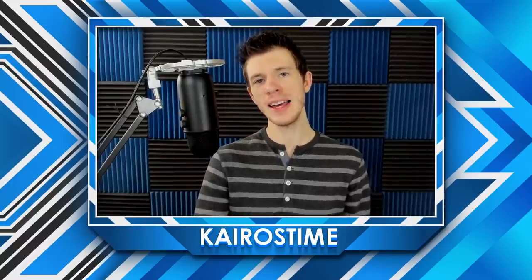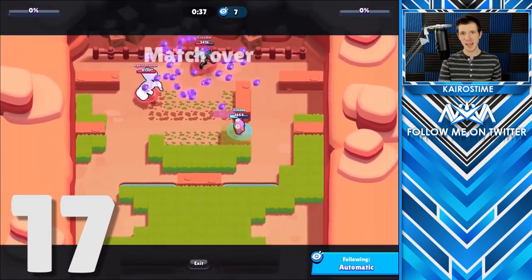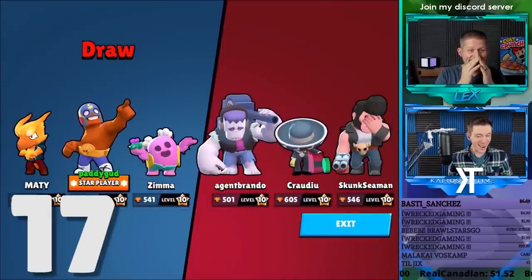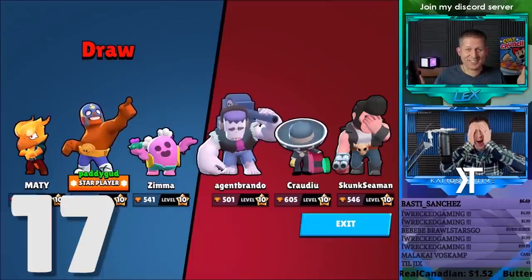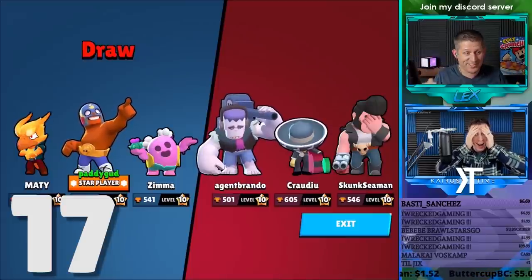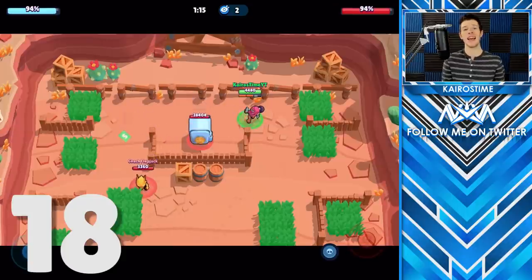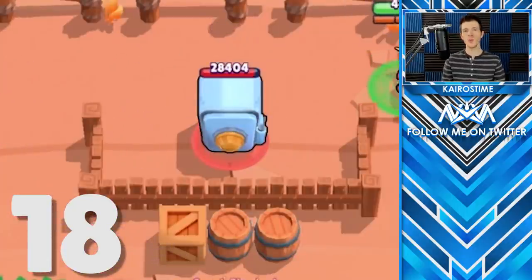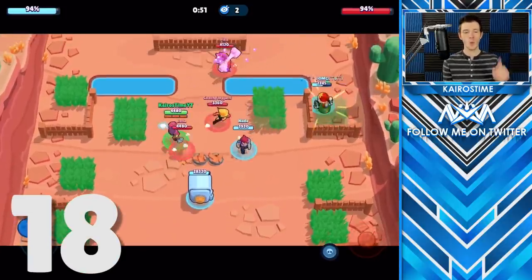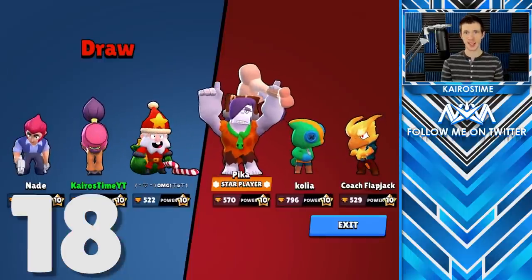Now let's cover a couple of mechanics you need to know about heist. It is actually possible for both your team and the enemy team to kill the safes at the exact same time, forcing a 0% draw in heist. It is also possible to draw in heist when the timer runs out if the safes have different amounts of damage. The reason is that the percentage shown at the top is what matters most — each 1% is actually 300 damage, so the safes can be at the same percent with different HPs.